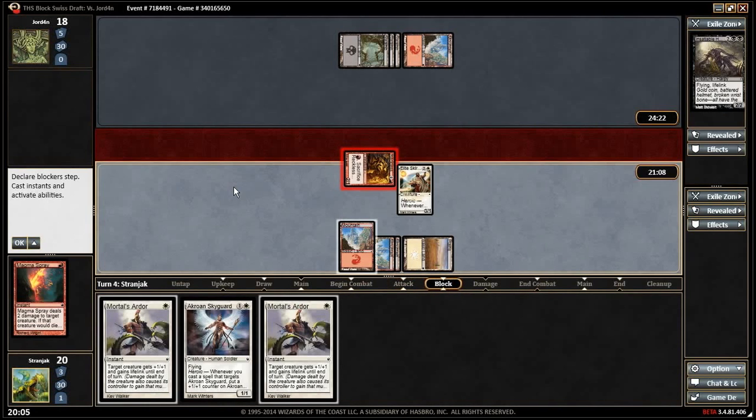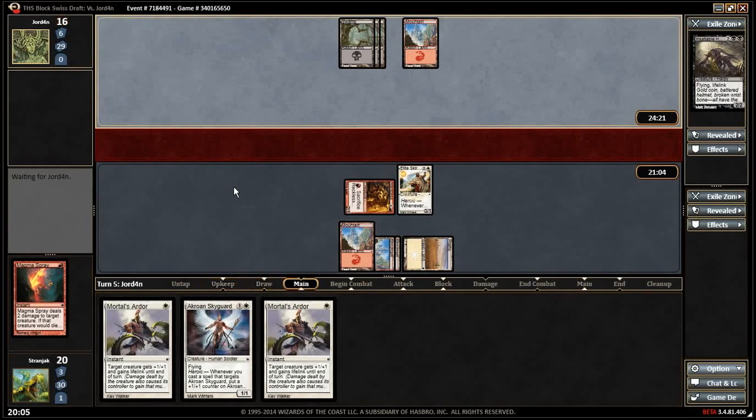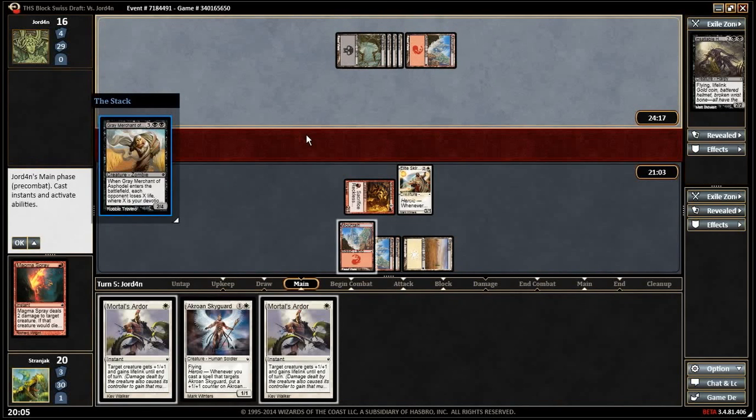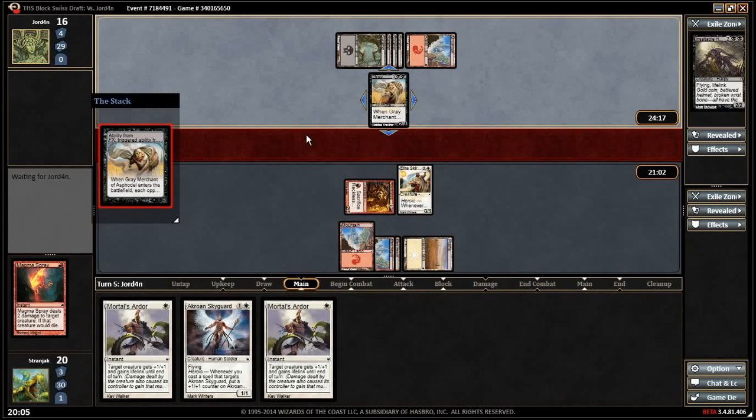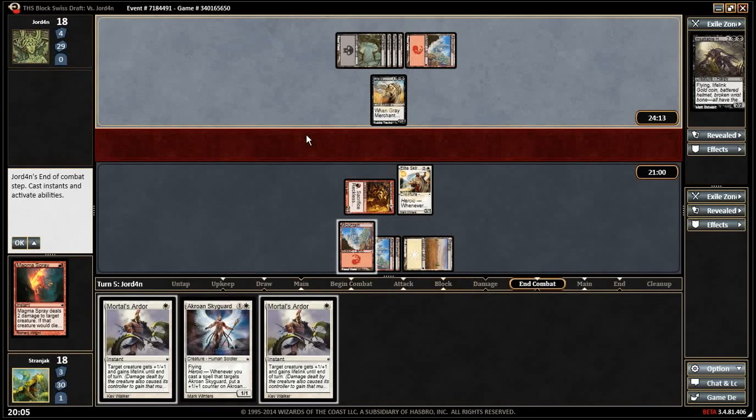If we don't drop lands we play Skyguard, keep developing. Depends on what he plays — if it's a thing we can't get through, we probably Mortals Order through it. Five mana, two-four three-one trades for it with a Mortals Order — that's not great. So you think Skyguard is the play here? Depends on what we draw.